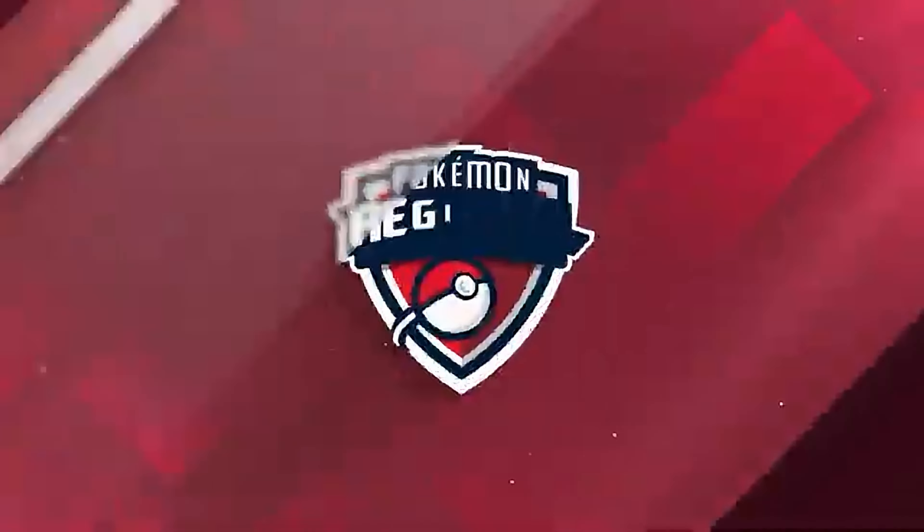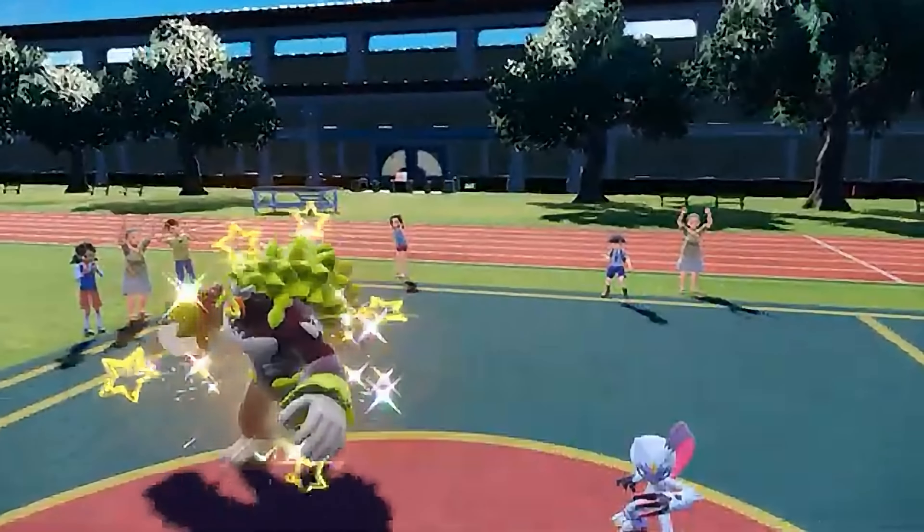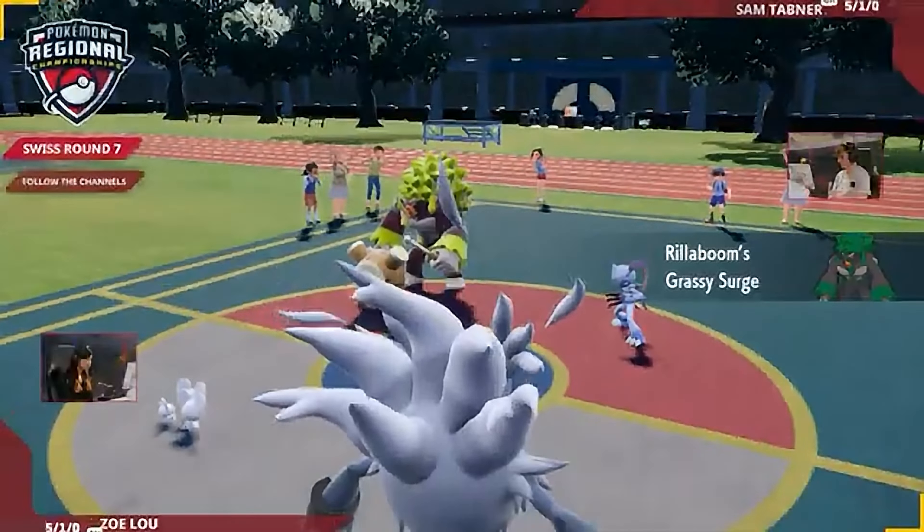Let's get right into it. It's that Sneasler and Rillaboom once again, and it's the Mousehold Annihilape — the classic combination that we've seen throughout Regulation Set Age.